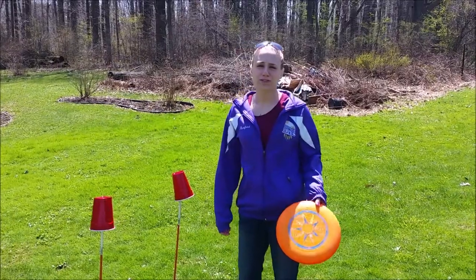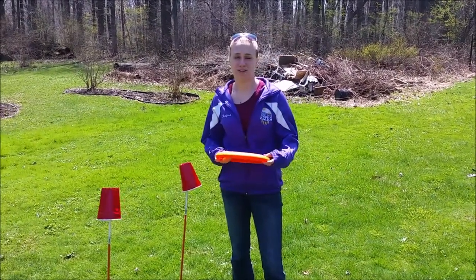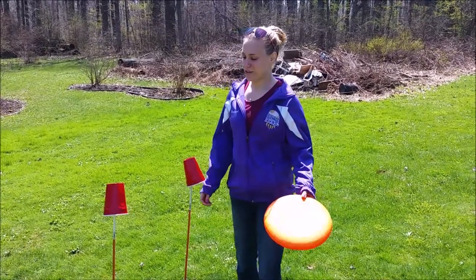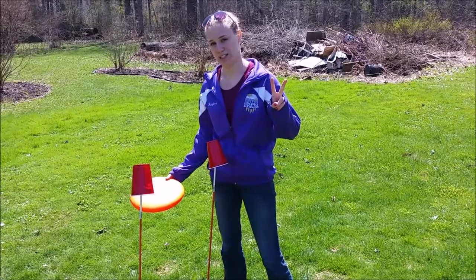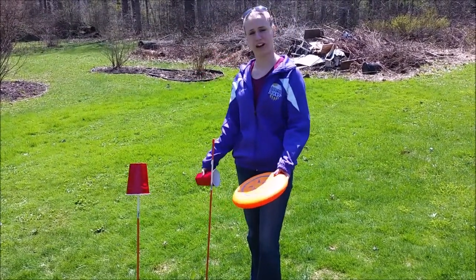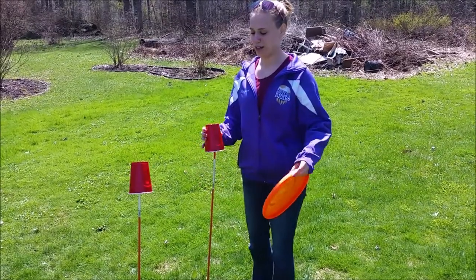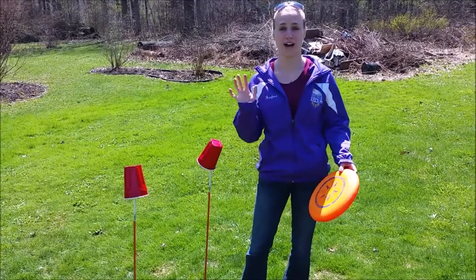The rules of Frick It are actually very simple. You take turns throwing the frisbee, and if you get it through without touching the sticks, you get 2 points. If you hit one of the sticks and the one cup falls off and hits the ground, you get 1 point. If you hit both and both cups fall off, you get 5 points.